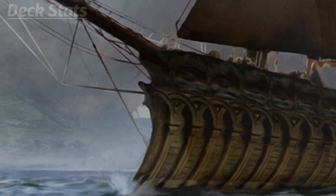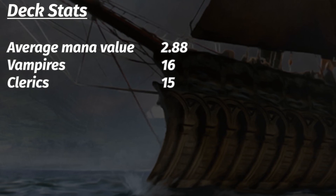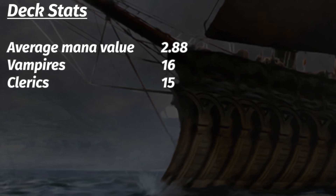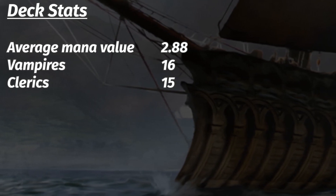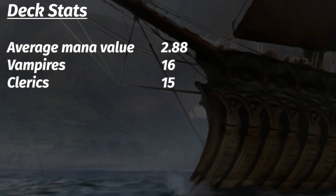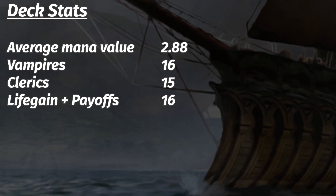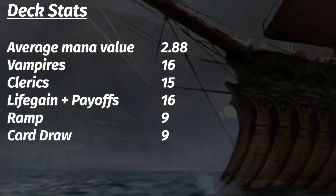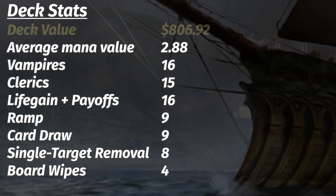This Maverin Fane Dusk Apostle deck has an average mana value of 2.88. We're playing with two tribes: 16 vampires and 15 clerics. The vampires are just here to let Maverin Fane do something productive, and we only need one of them for that effect — not to mention there are only 20 vampires available in mono-white. Maverin Fane himself can trigger his own ability if you manage to attack with him profitably, so 16 vampires is sufficient. We also have 16 cards that gain us life or reward us for gaining life, 9 card draw cards, 9 ramp cards, 8 pieces of single target removal, and 4 board wipes. At the time of this recording, this deck has a value of $806.92.